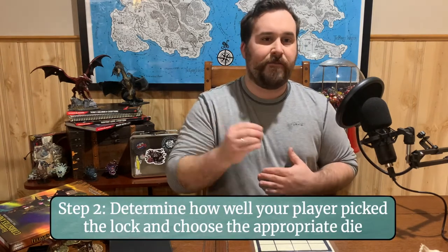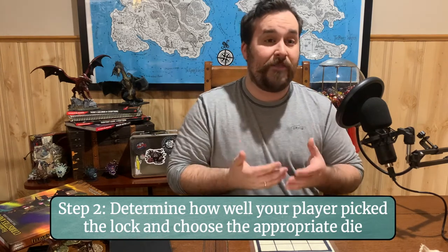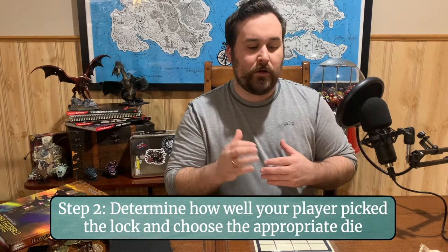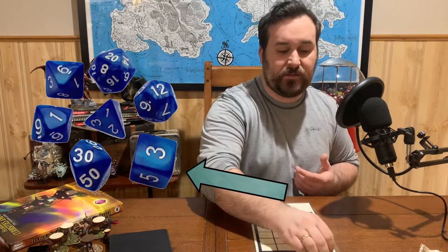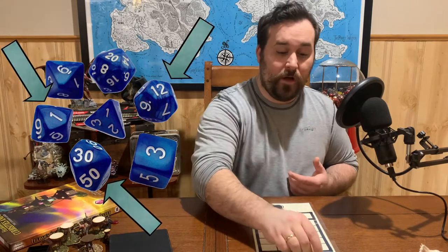Step two: you are going to want to determine the degree to which your player has succeeded at their lock-picking skill and correlate that to a die. If a player succeeds really well and can crack this lock with their eyes closed, you would select a d4. It goes up in gradients of difficulty by the shape of the die based on how they perform — a d6 for a decent pass, a d8 for worse, then a d10 and d12 respectively.